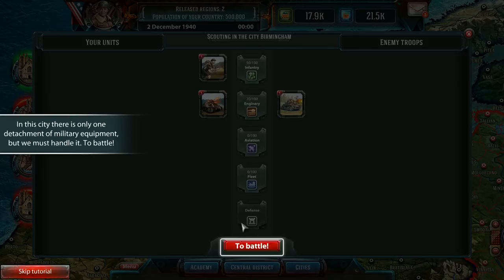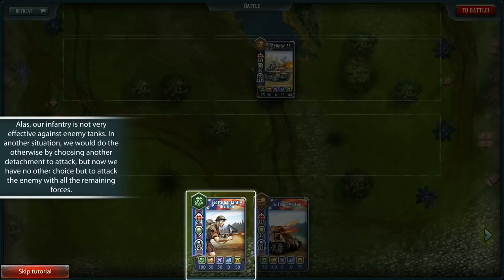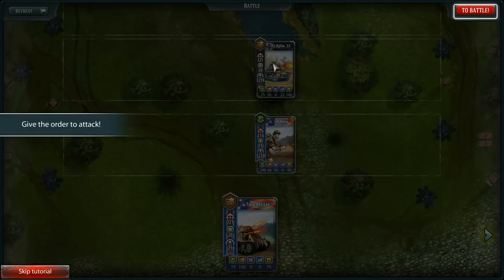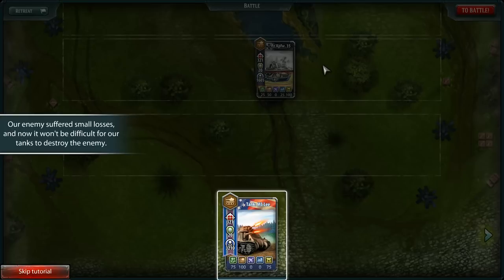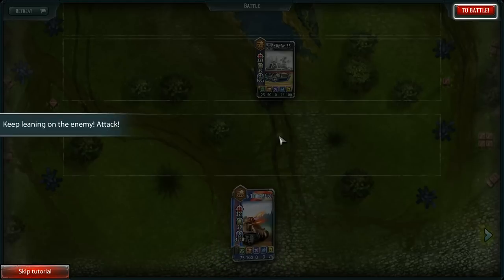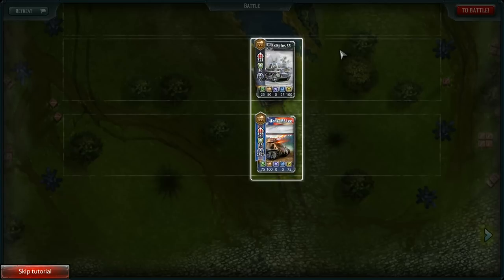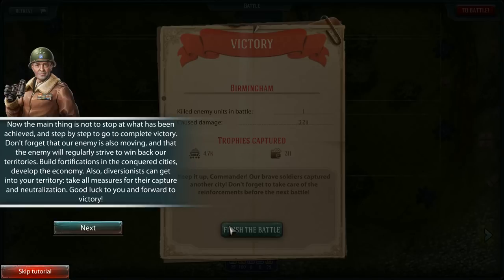Let's attack Birmingham. So that unit from the last battle — maybe it got destroyed? 50% attack, not very good against that tank. Give the order to attack — to battle. Our enemy suffered small losses, and now it will be difficult for our tanks to destroy the enemy. Excellent victory! So it's sort of like a rock-paper-scissors effect.